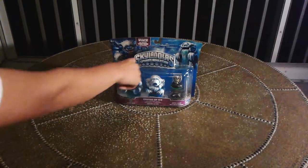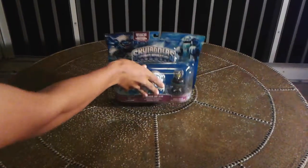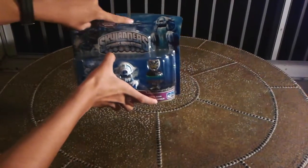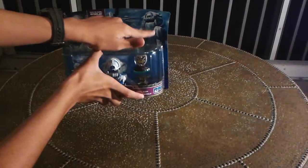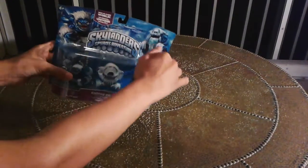So here's Slam Bam — cards are back there. Here's the picture of Slam Bam right there. And this is kind of the picture of the level. Here's the Empire of Ice New World, Skylanders Spiders Adventures.